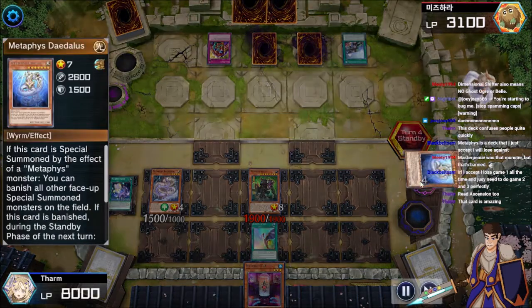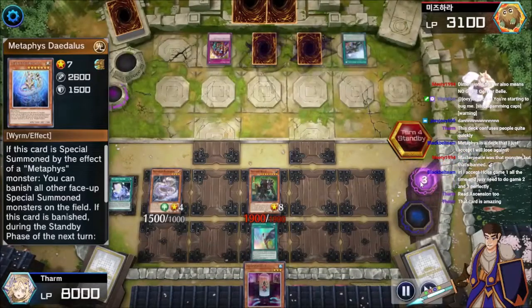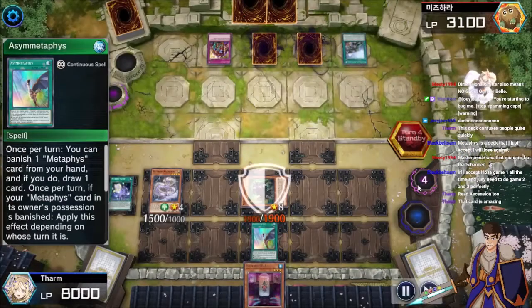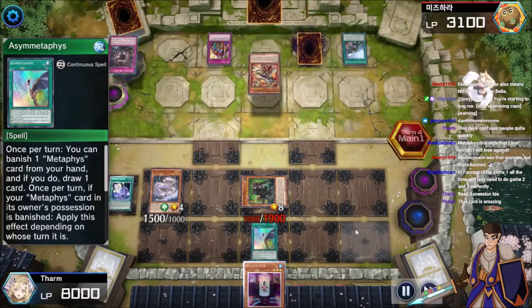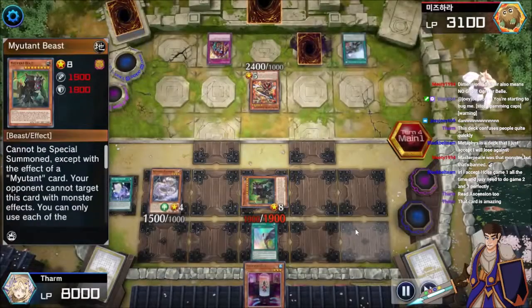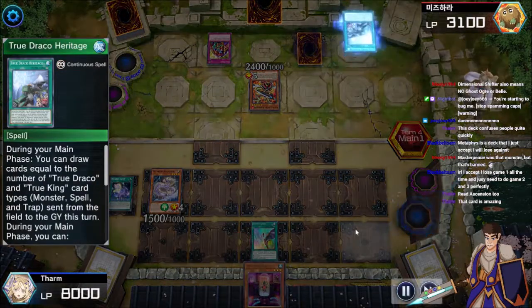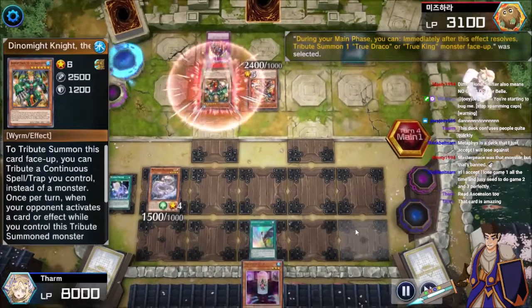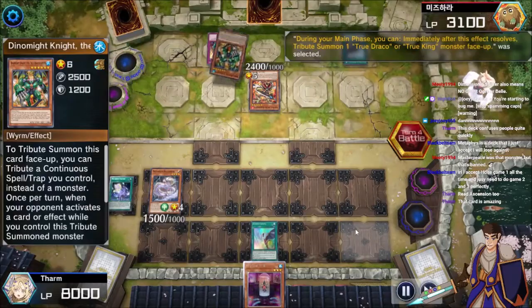Crossout Designator — you can go ahead and just banish any Metaphys you want from your deck to trigger it in the next standby phase. And you can also play it as a ridiculous hand trap if you want to, if you're playing those hand traps in your deck. So it does double duty in this deck.